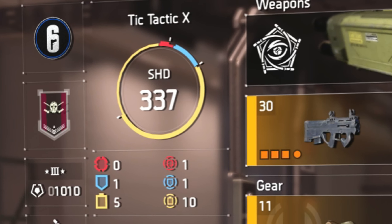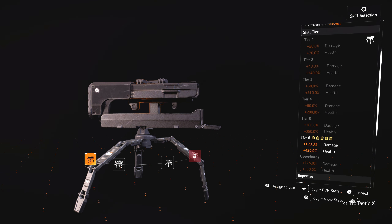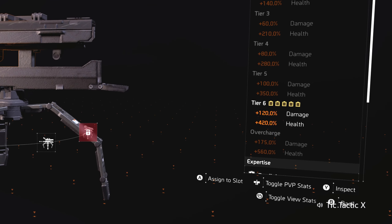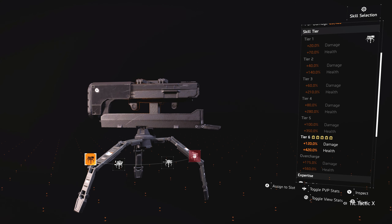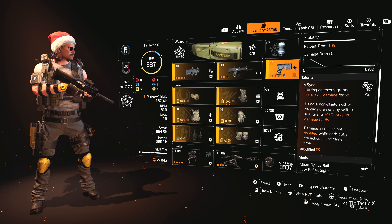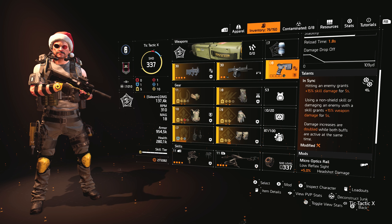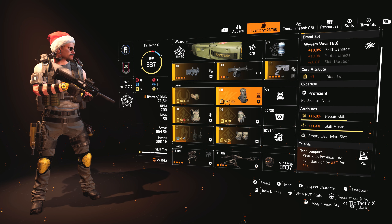If we click on the turret here, you can see skill tier six gives me 120% extra damage and 420% health — that's just normal. But when I pull out the pistol, I don't even have to shoot. It puts it into overcharge: 175% damage and 560% health, just by holding the pistol. And on this pistol I rolled In Sync, which gives an additional 15% skill damage. So all I have to do is shoot one enemy while my drone and my turret are shooting something else, and I get a huge skill bonus. This is just a really fun skill build.